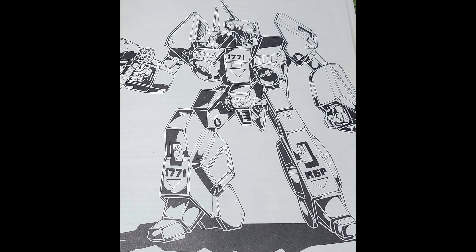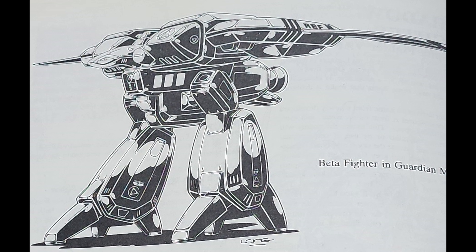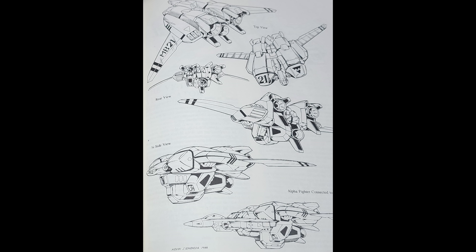The next new mecha is the Alpha Fighter. I really liked the original VF style Veritech, but this style is every bit as cool. It has three modes — the jet, the guardian, and the battaloid — and all are pretty damn sweet. The stats for the Alpha are equally impressive: it has 300 mega damage capacity, which is 50 more than the original, but what separates it from other Veritechs is its missile capacity — it can hold 60 short range missiles. There is a cool Shadow Alpha variant with a dark blue color scheme that has a shadow cloaking device so the Invid won't automatically detect it when protoculture is powered on.